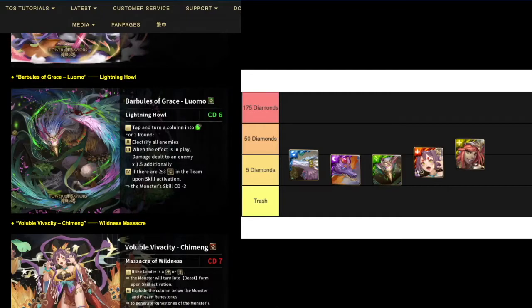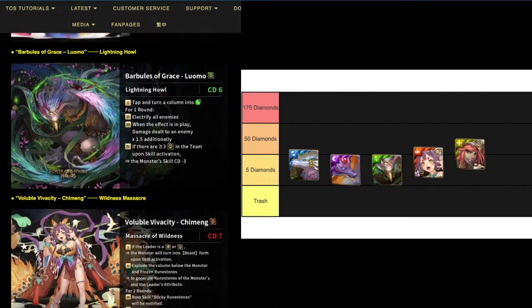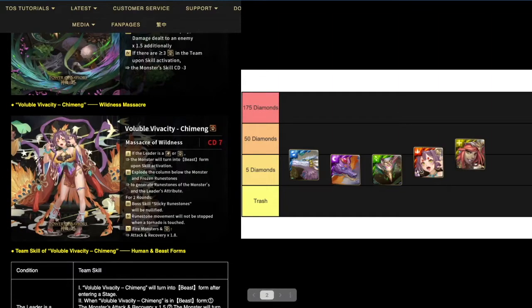Next, an Earth Beast, CD6 — activates to turn a column into an Enchanted Beast, or electrify the beast. Pretty good. I don't think there's another beast that can do that, and it gives minus CD1 for cards that are primarily beast. Short CDs are basically what the meta is about now.